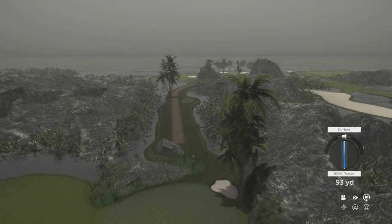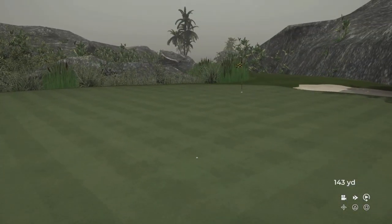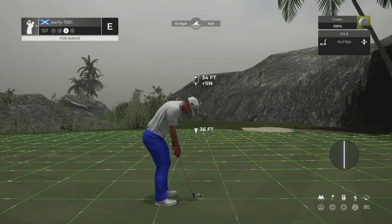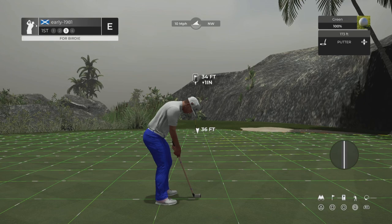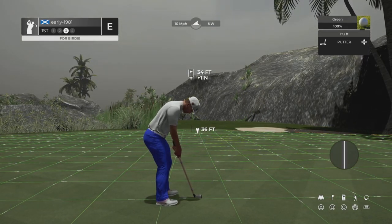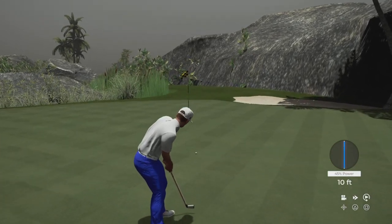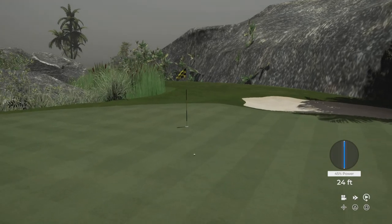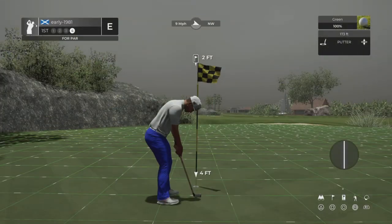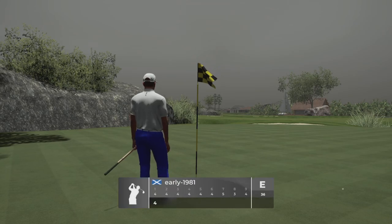Another good strike but that is going to come up way short — the wind really held me up yardage-wise, leaving us an uphill chip. It's actually downhill 34 feet; green speeds are 173, turning right to left. We try to hole it — it's got a chance, it should turn — but it turns too much and we breeze past the left side of the cup. Still a tap-in par, so a decent start.